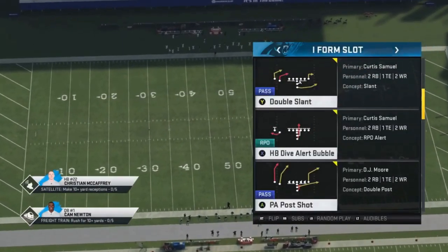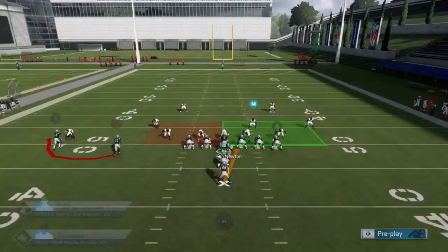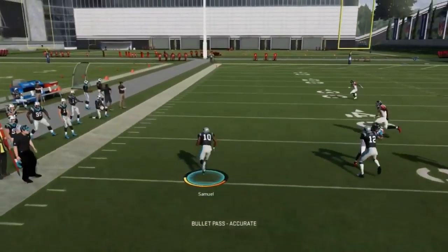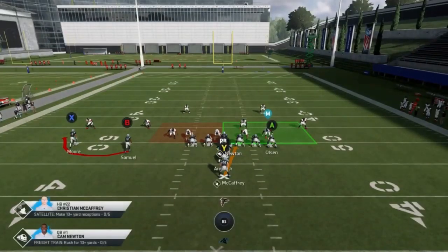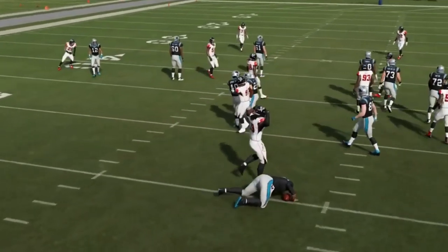Next up, we got the Halfback Dive Alert Bubble. These particular formations really give away the coverage. If there's a cornerback on the right side, you know it's zone coverage. I'm just going to watch how this guy gets blocked out here. You can see he just gets that block and it sets me free outside. That was a cover two, and it worked well because the block engaged right away. That's pretty much going to be my read — first, if it's man or zone based off the formation, then watch the blocking. The bubble screen was wide open.